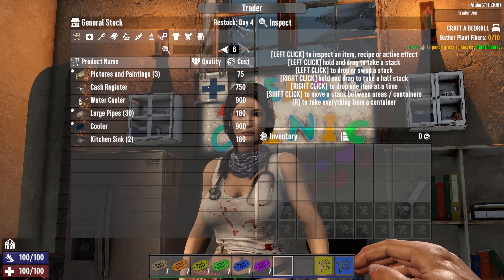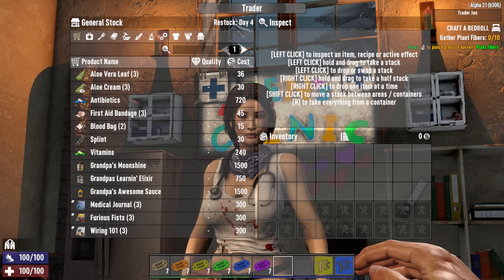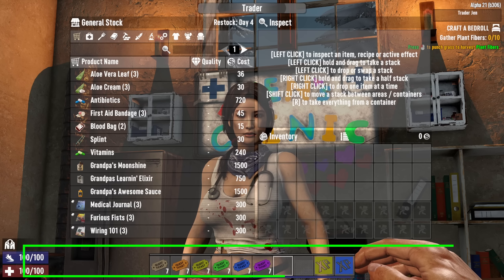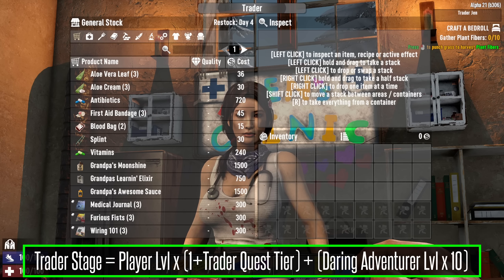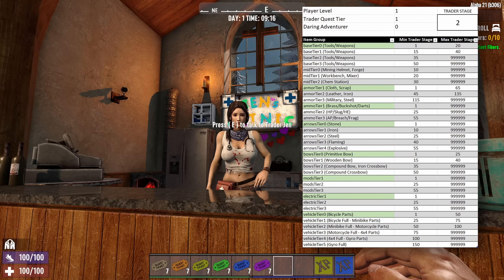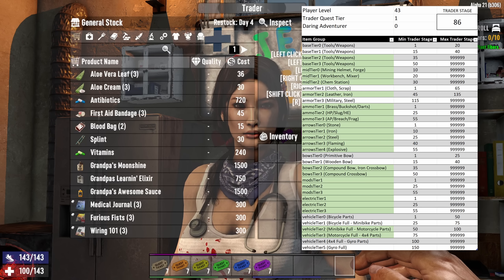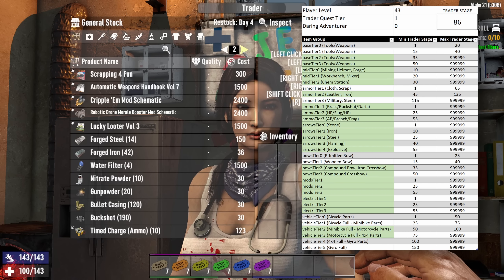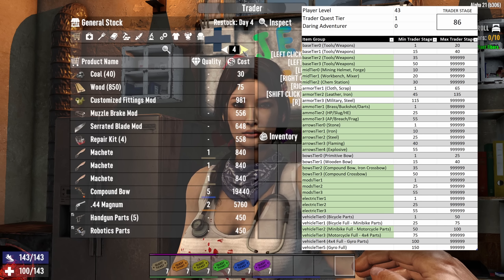There's a fixed set of items the trader sells during each restock period, and what you see is a filtered version based on your trader stage. The calculation is: player level times one plus the trader quest tier, plus the level of Daring Adventurer you have times 10. Items have a min and max trader stage threshold in the game code. Using admin tools to bump level up to 43 raises our game stage to 86 and makes many more items visible — things like a compound bow, a 44 magnum, and a bunch of other goodies.